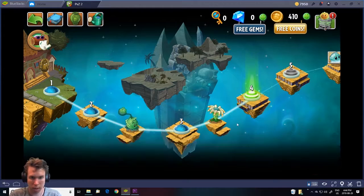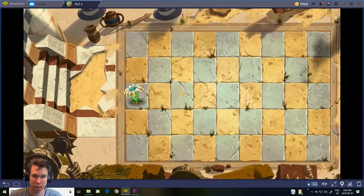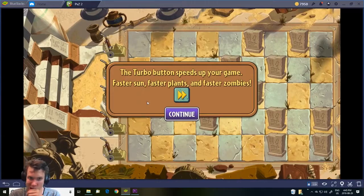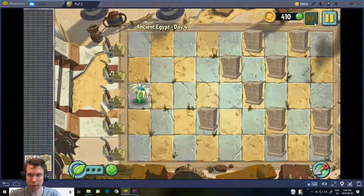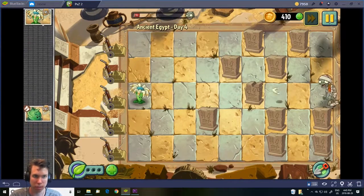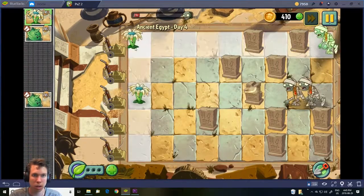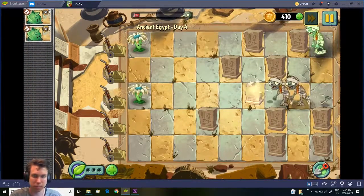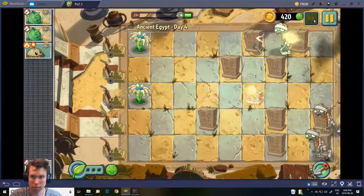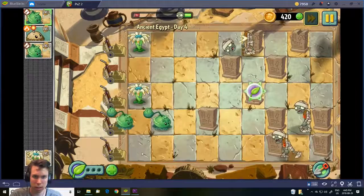Now we can do this stripe level — it's like a mini-game mode. It's a conveyor belt level, so it just gives you plants on the conveyor belt and you can't manually plant them. This plant shoots up to three targets — it goes three one way and three back. It does pretty good damage considering it costs almost twice as much as a pea shooter.